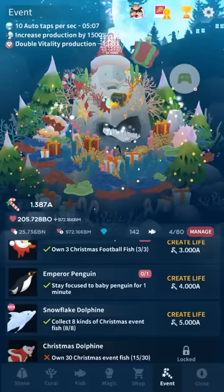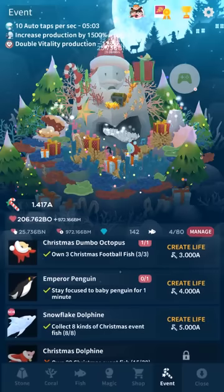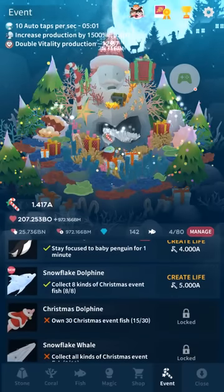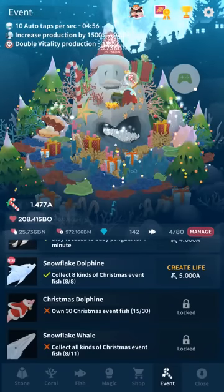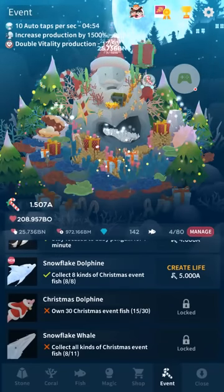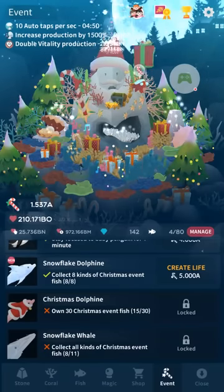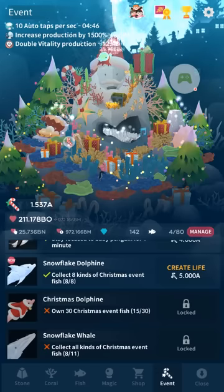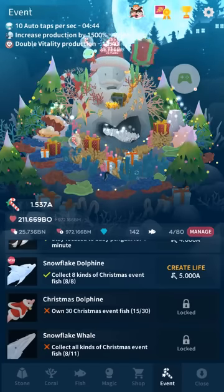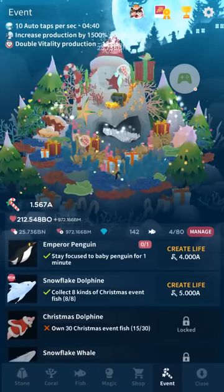But it's not too bad, I would say. It's just the end of the first day here, and I've got eight different kinds of fish — pretty much everything unlocked and ready to go. Snowflake Whale, I'm scared how much that one's going to cost. Snowflake Dolphin is 5,000. I love those Dolphines — those are my favorite variety of fish.